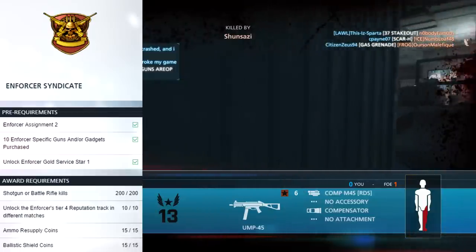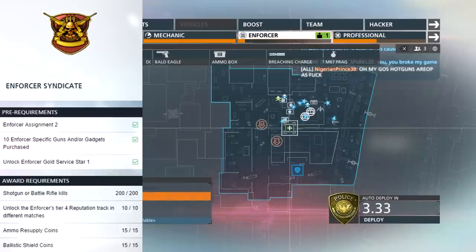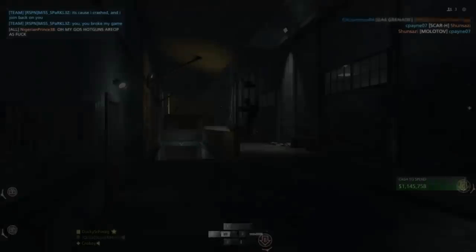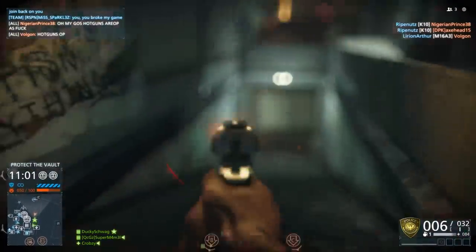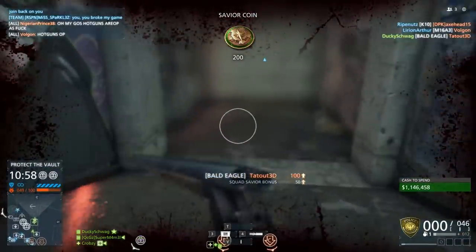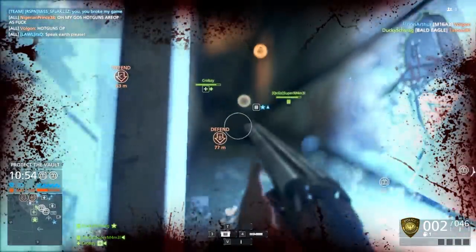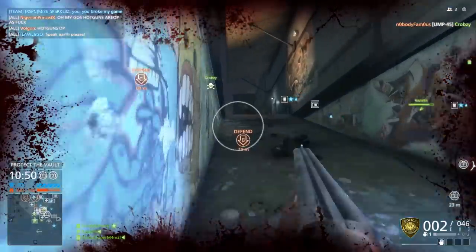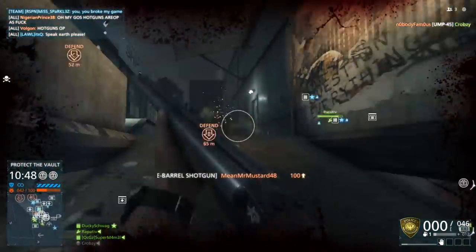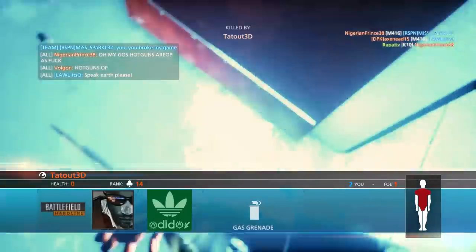Now for the Enforcer Tier 4 Reputation: put on some of those reputation boosts. If you don't have them, buy some gold battle packs — they're very, very useful when going for this. Play in things like Blood Money or Hotwire where you can get those to scale. For PC players, there are no-kill driving-only Hotwire servers where you can build these up very, very quickly. But this is probably the most time-consuming part — it took me about three hours to get all of these done, so that's where the majority of the time comes in for this assignment.